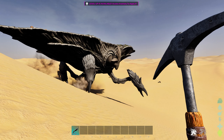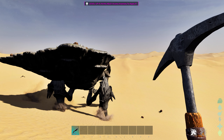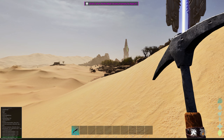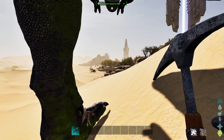The first thing you want to do is try and find one of these guys. They will be generally scattered around the Desert Wasteland. Then all you need to do is simply kill one of your tames and obtain its Death Essence.